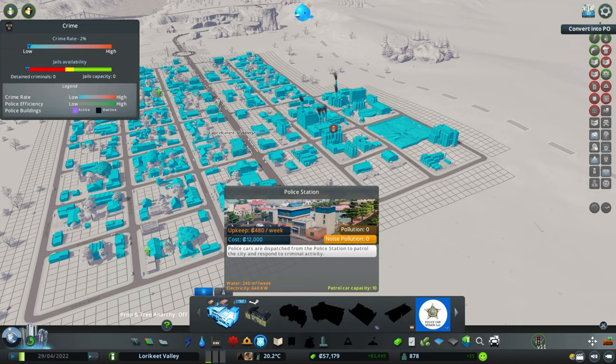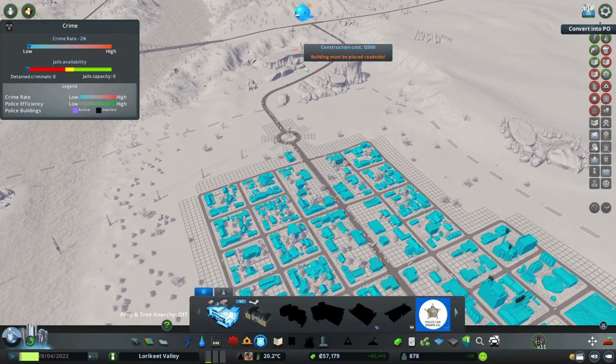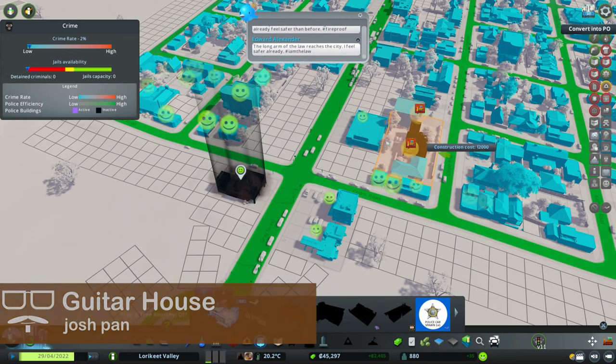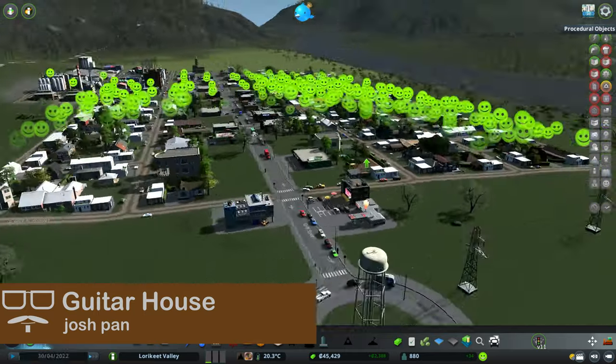We're going to place our fire protection close to but not on our main road, and try to get it fairly centrally located. We'll unfortunately need to destroy this building, but it is what it is. We also have our police station, which I'm thinking we might place down on this side of the city.